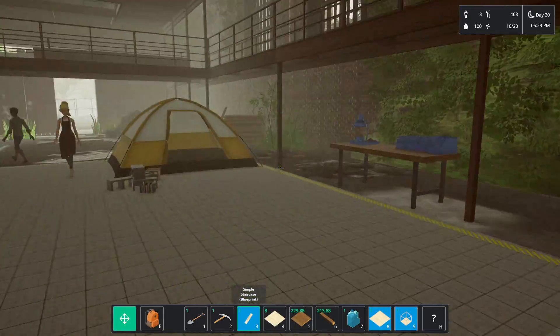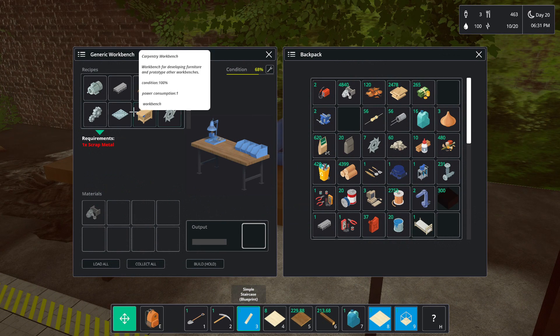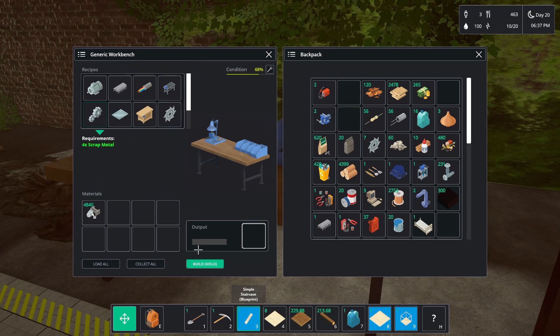I didn't know the stairs were like a separate thing. Wait, it's right here — metal plates. I don't think I could make this. I guess just craft me up a bunch of these — luckily it doesn't take very long. I have a crap ton of scrap metal, so I'll probably make like a hundred of these things real quick. Then make a bunch of metal plates. I'll see you in the morning — I'm just going to craft up a bunch of things today.